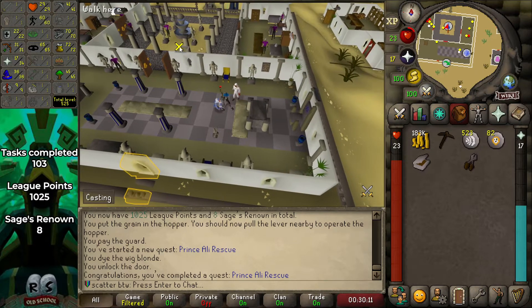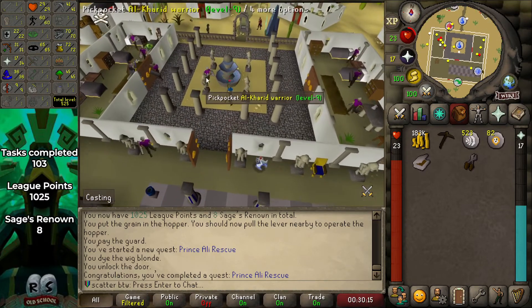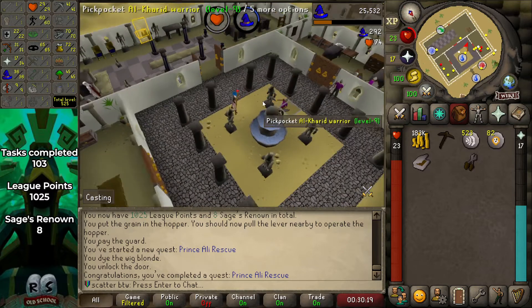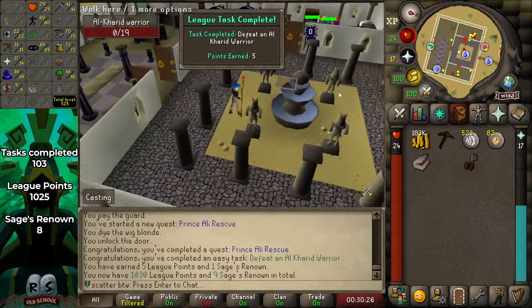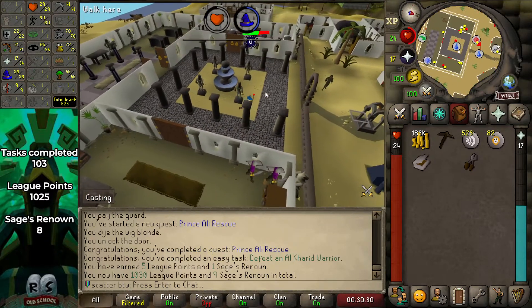With that, we have unlocked the Sorceress's Garden — I think it's called the squirk garden. That is a bunch of thieving tasks. Also, last time we were here we were not powerful enough to kill one of these guys, but now we are — I hit a 12. That is an easy task right there. Let's get into this garden.